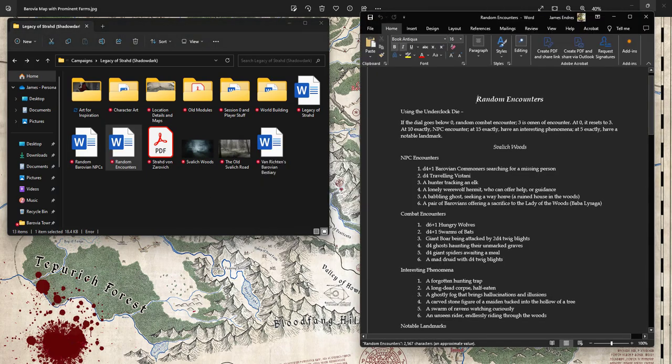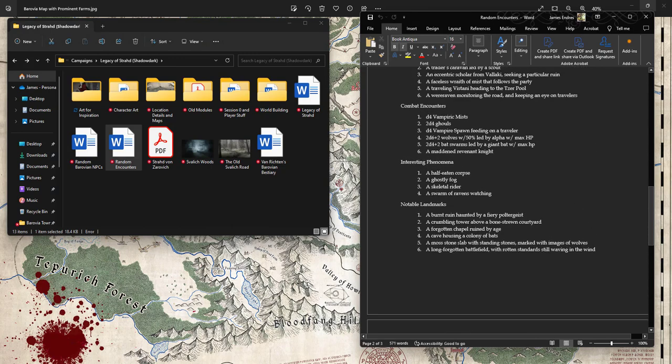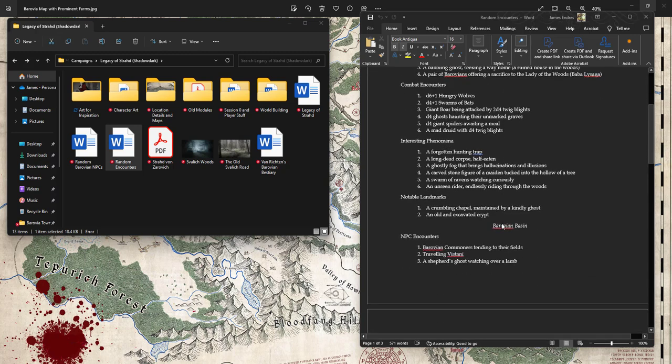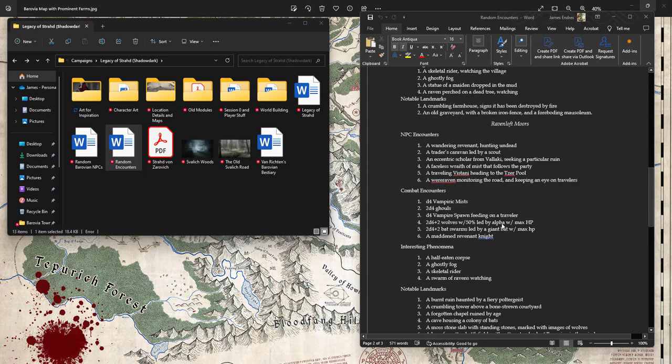I also have a random encounter table, though I never really finished it and it's honestly not my favorite thing I've developed. I was using an underclock die mechanic — a really cool idea I found online — which I think works better for dungeon crawls than for Barovia specifically. I'll probably pre-roll encounters and make sure they fit rather than rolling at the table. When they get into a dungeon or Ravenloft, I'll do random encounters, but for overland travel I'll use set encounters.